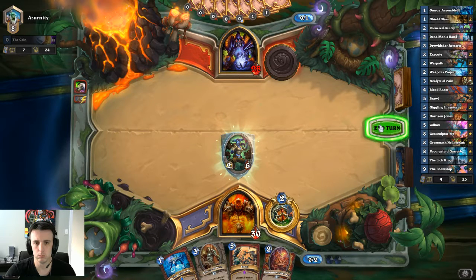Looking at the Mulligan Guide — yeah, it's a lot of stuff you put back. Very few things you want to keep early, Dr. Boom being one of them. The substitution I did have to make, since I don't have him — I swapped him out for Zilliax. Not exactly the best swap, but at least putting a card in that has some synergy and some value with the rest of the deck.